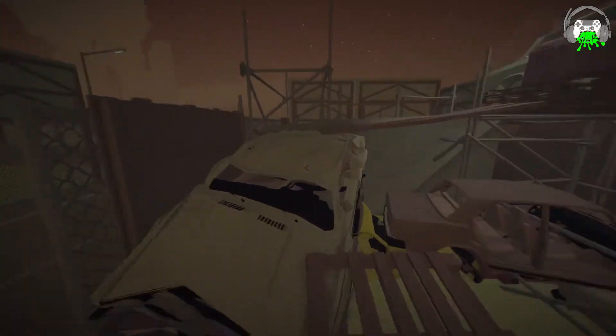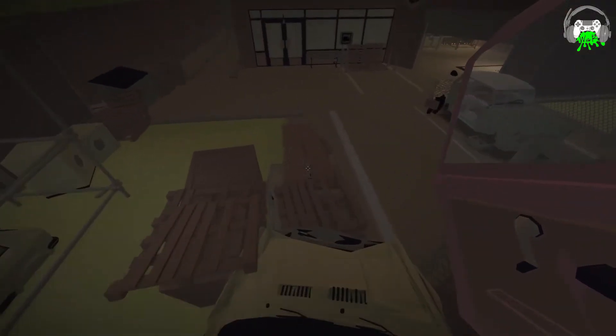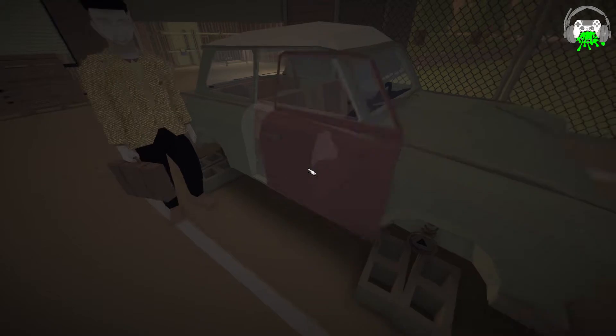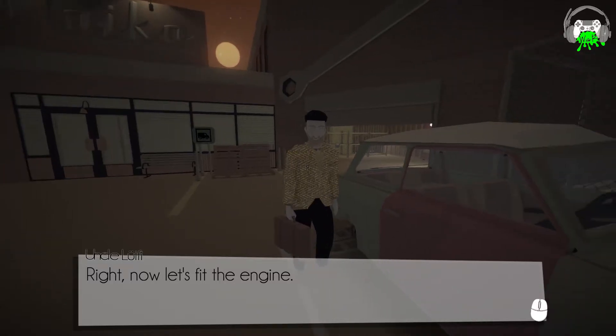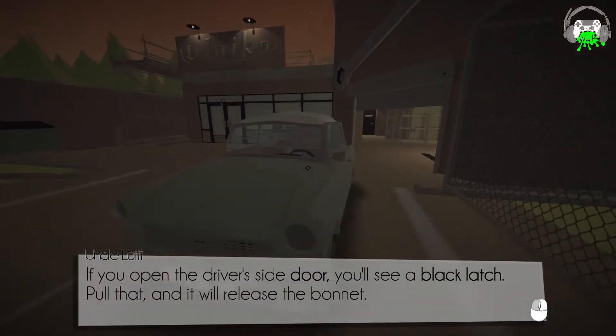Like I said, I have played about an hour of this game. I got the gist of it, I kind of sort of get the idea. And it's actually really cool. Bam! Less elegant, but it's on. Right, now let's fit the engine. If you open the driver's side door, you'll see a black latch. Pull that, and that will release the bonnet.